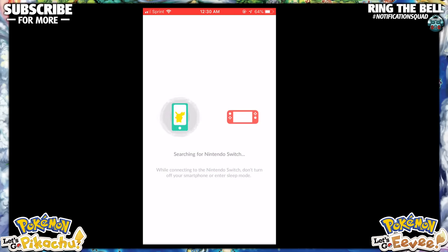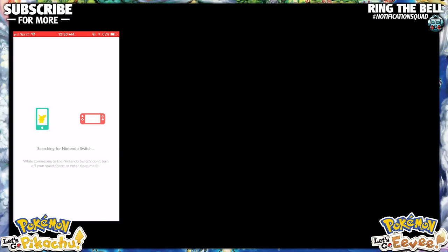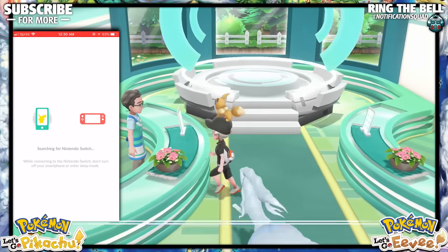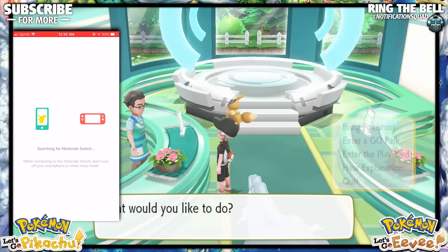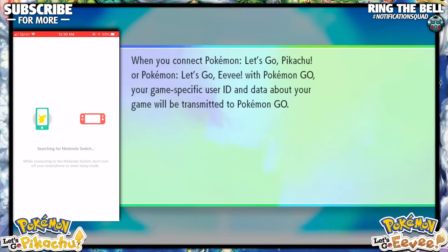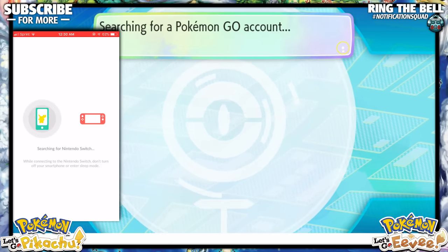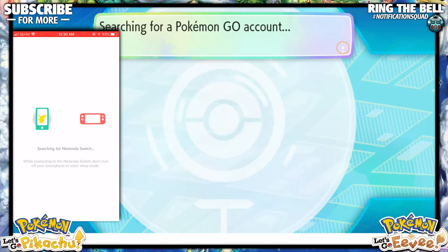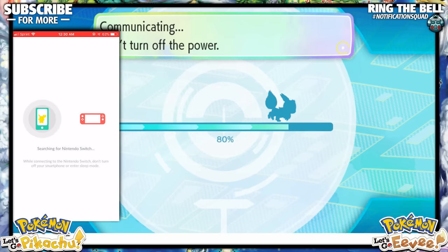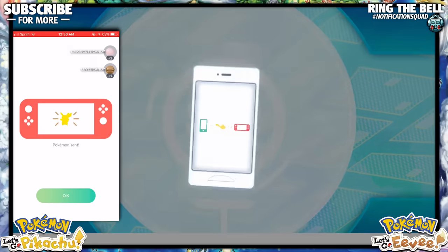At this point on your Switch, you are going to want to go to the Go Park Complex. That is in Fuchsia City, and you're going to talk to the receptionist. When you first talk to him, just hit Bring Pokemon, and then pick one of the parks listed — I just did Go Park 1. It'll ask you to start communication, and while your Switch is searching for a Pokemon Go account, your phone was also looking for a Switch. They should link up and start communicating to complete the transfer. Just hit Yes once it all finishes, and the transfer will finalize.